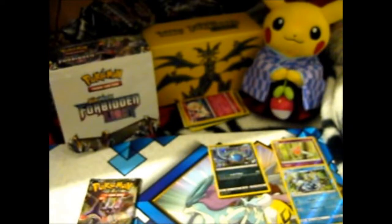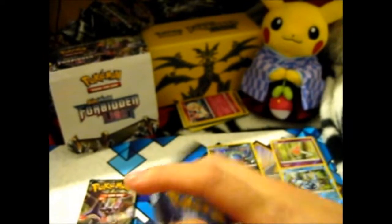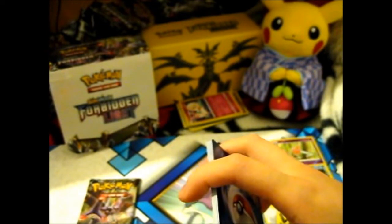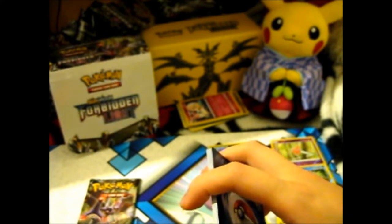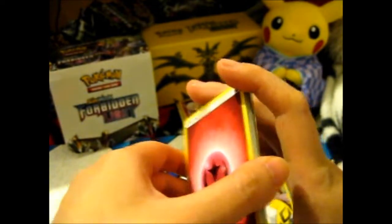It'd be cool if they made a dragon evolution — now that would be awesome. Or a ghost one, though that's kind of like the dark one. Espeon's a psychic one. Still, it'd be cool if they made like a floating one, you know?